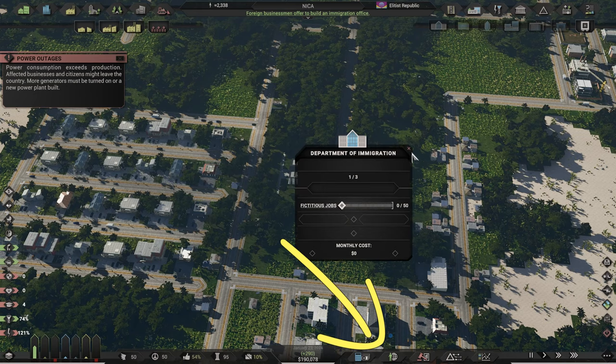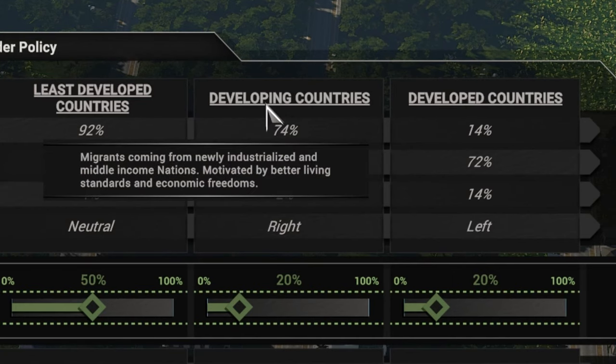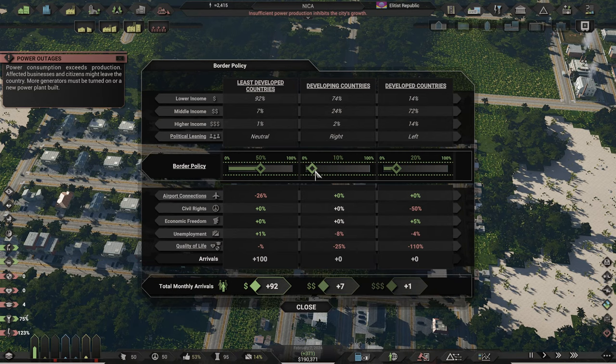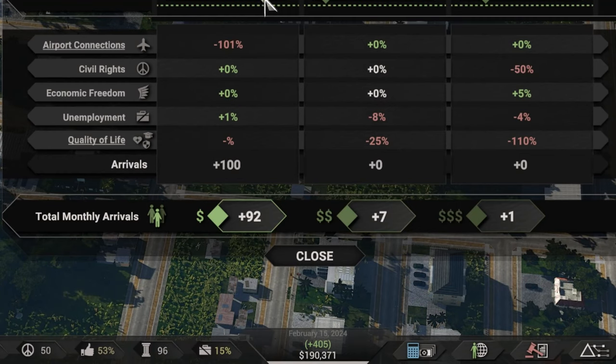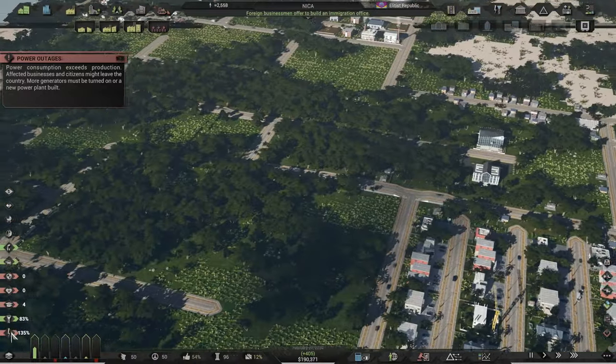We are getting warned of too many low-skilled workers looking for low land value homes which we aren't providing. With the Department of Immigration constructed, we can open up the border policy window. Here you can change the percentage of immigrants you'll be letting in from the three types of countries, each with special modifiers. Because we do not have many services available in our city yet, we do not want immigrants who have high demand for these. So let people from the least developed countries come in, but bar the ones from developing and developed ones.